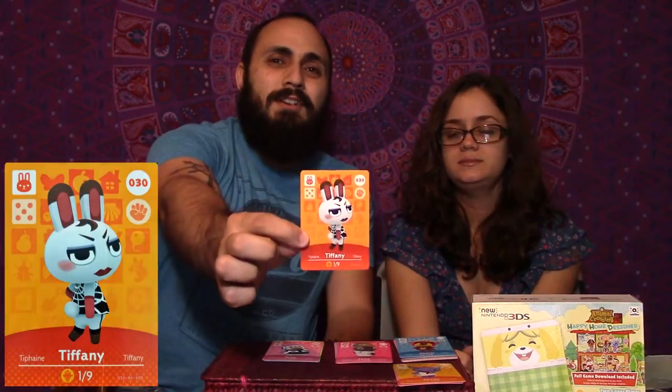Next card from pack three is Tiffany — a snooty bunny with a lot of attitude. She's turned looking from behind, has a fluffy tail. She kind of has the style of Fish from Gotham. She should definitely be in a gang with that look. She's a bunny, number 30, and she's rock.